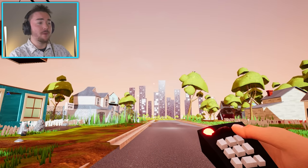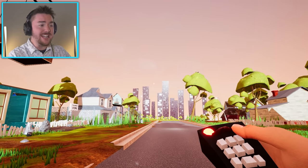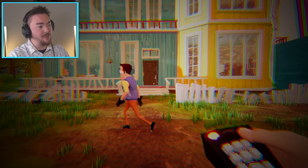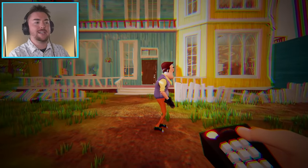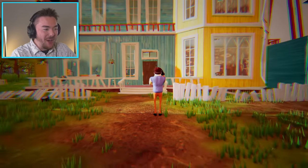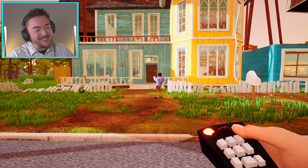Yep, you read the title right. I have a remote control that controls the neighbor and he does literally whatever I want him to. How about you walk to the left? How about you walk to the right? How about you walk back? Yep, he does whatever I want him to. He can even dance. There he goes. This mod is so crazy.